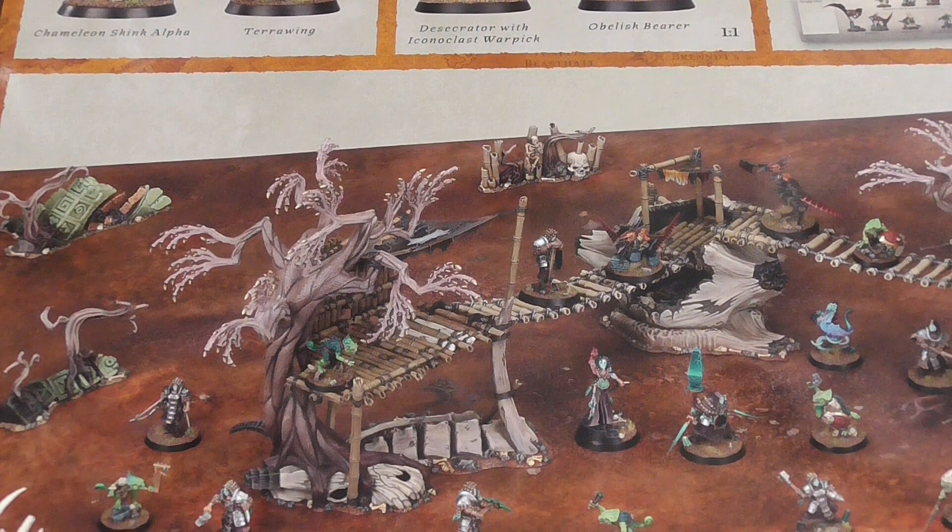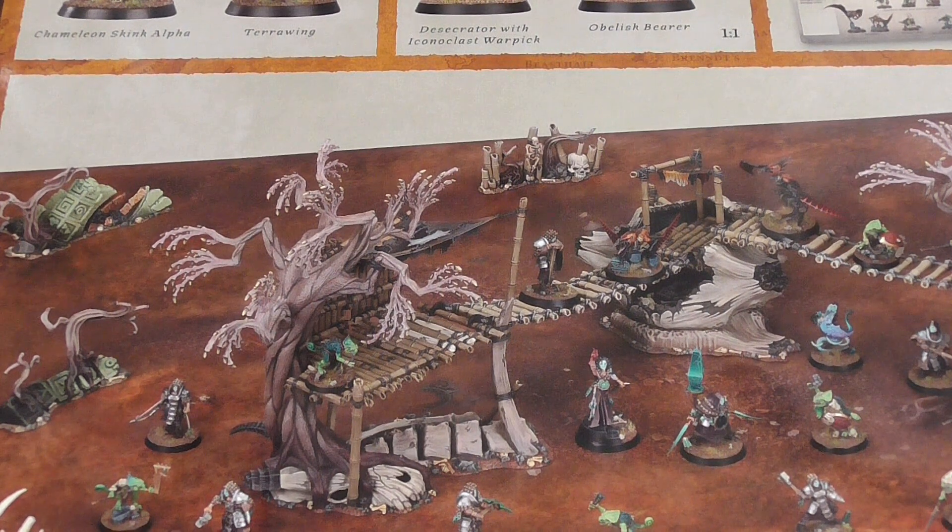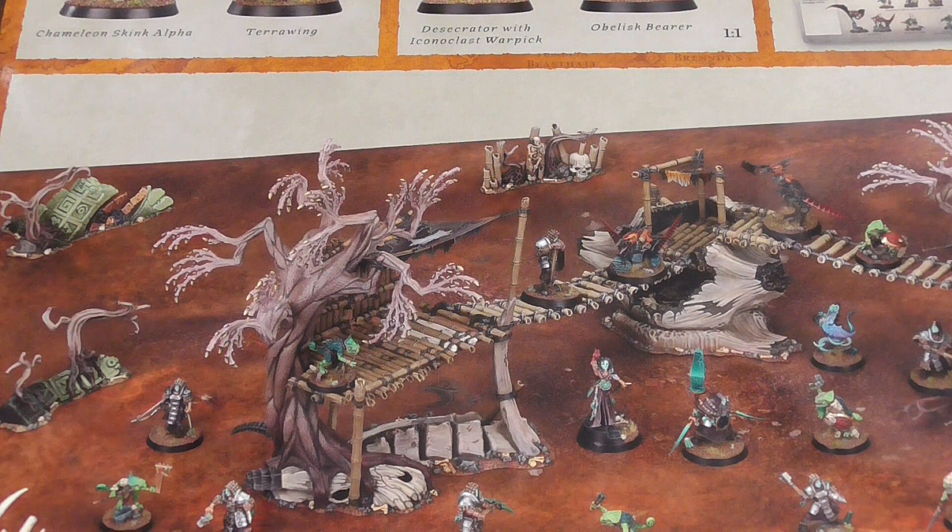They are gorgeous looking models. The Warcry-specific bands — from the Unmade to the Corvus Cabal and others — they all look unique and pretty cool. Like the last lot, the Minotaur-worshipping looking ones, very unique. Personally it doesn't do anything for me, but these are lush looking models, and the terrain in these boxes is wicked.